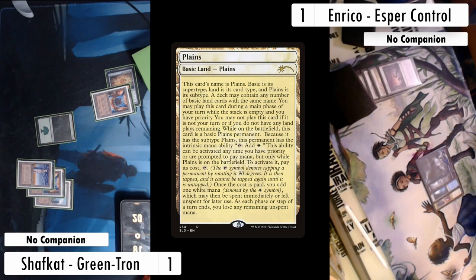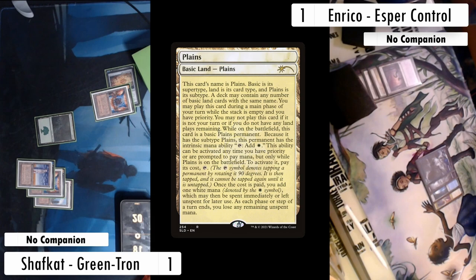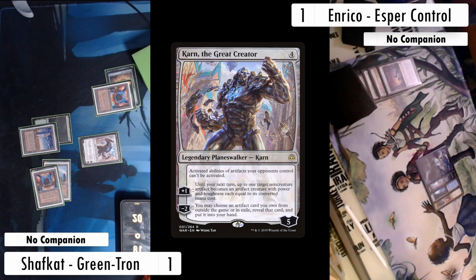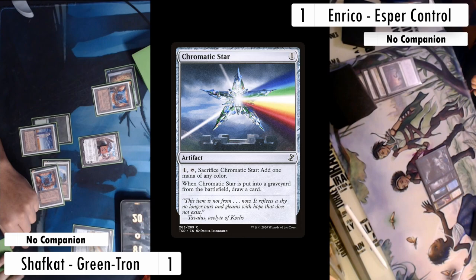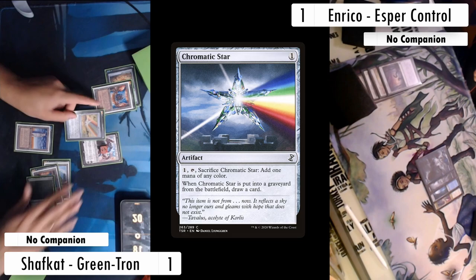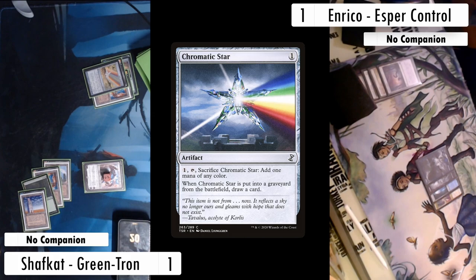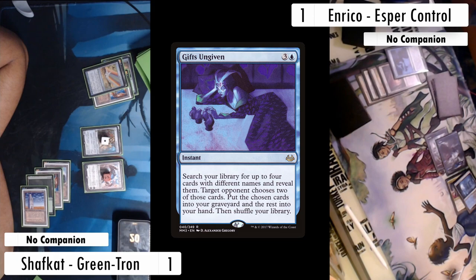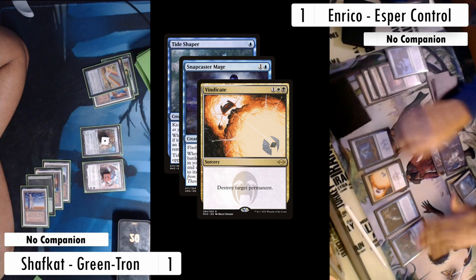Enrico plays a Basic Plains and passes. I know they have an answer, but on my turn I untap, play my Tower, and achieve Tron. I play Karn the Great Creator which resolves. I downtick and grab a Chromatic Star since the cards in hand aren't great — I need to draw through. I crack the star creating green, draw a card, then cast a Ballista on one with my remaining mana. Thankfully that resolves, but Enrico at end step casts Gifts Ungiven targeting me, showing Tideshaper, Snapcaster Mage, Vindicate, and Counterspell.